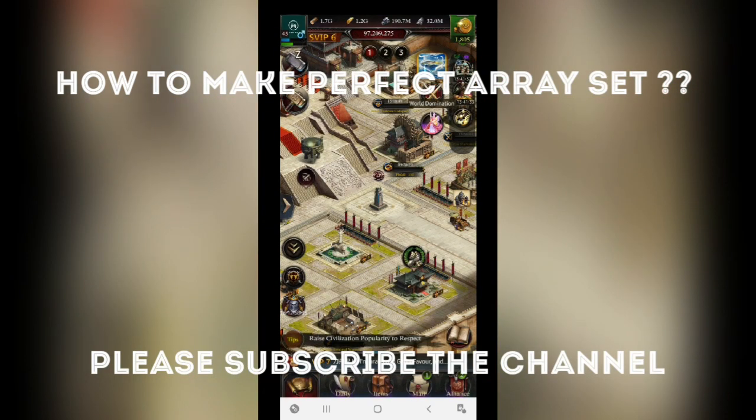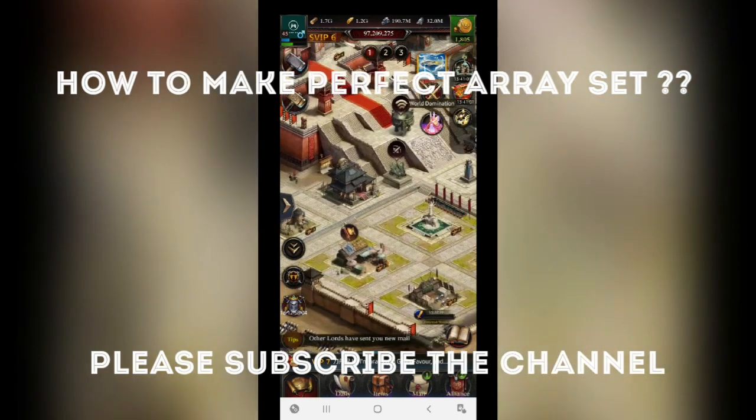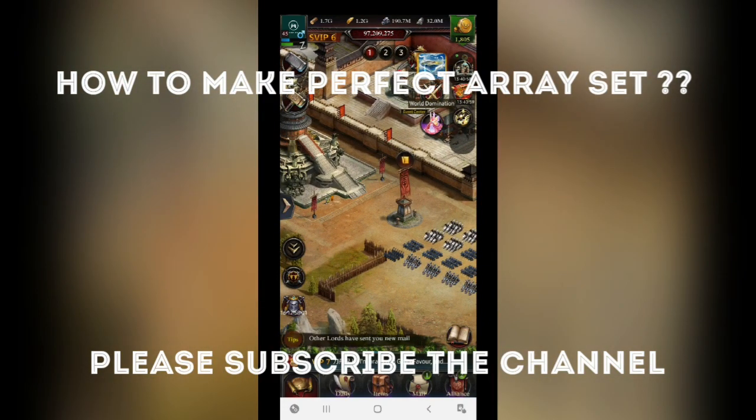When we talk about the basic intro of the array, the array can be used to maintain your stats or to rebuild your weakness. If you have less health in certain troop groups, you can use health arrays to maintain that. Basically the array system is just to make your particular weakness into a strong point, and to repair a weakness you need a perfect array. For knowing about arrays you have to visit the troops section.